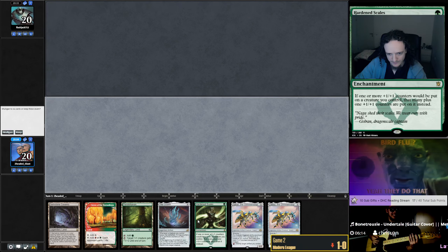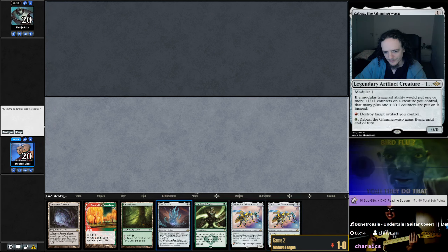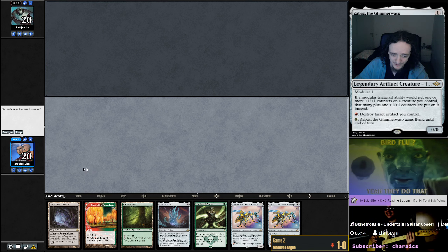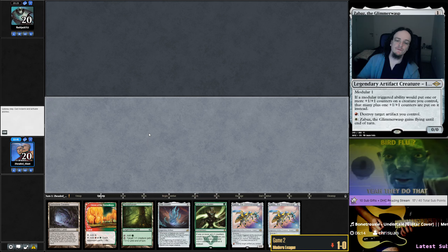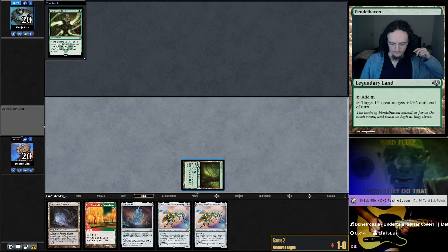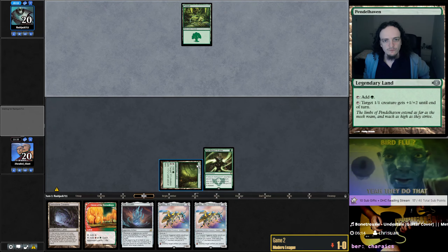Scales and Zabaz — doesn't really have much payoff. But do we need to find the payoff for sideboard cards in this matchup? This doesn't do anything besides making big Zabazes. I don't like it — I'm still gonna keep it, it's super risky. But we have the whole engine going, and if we draw some Ballistas or something we are in good shape.